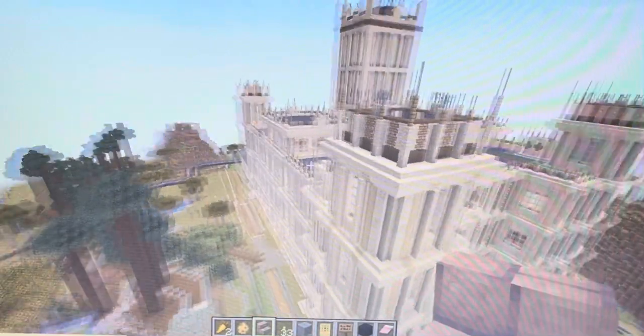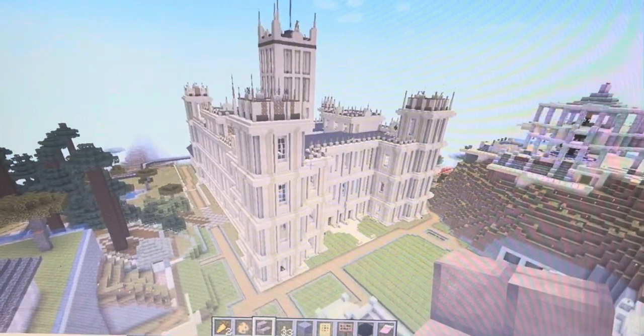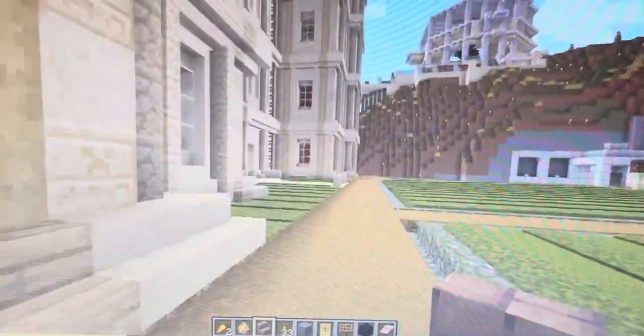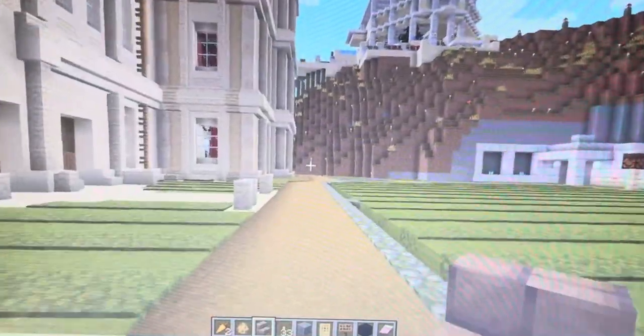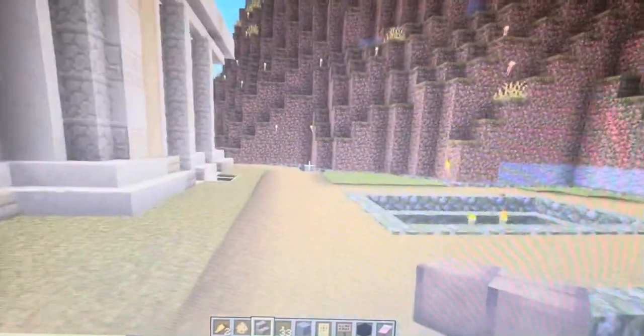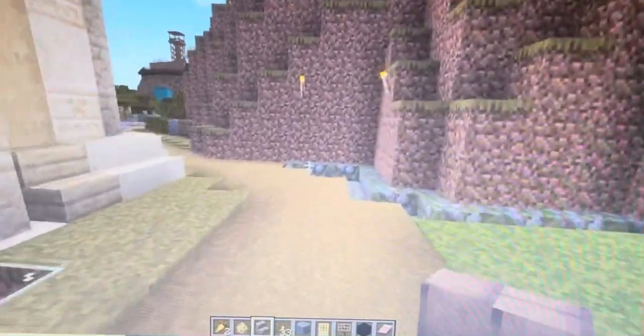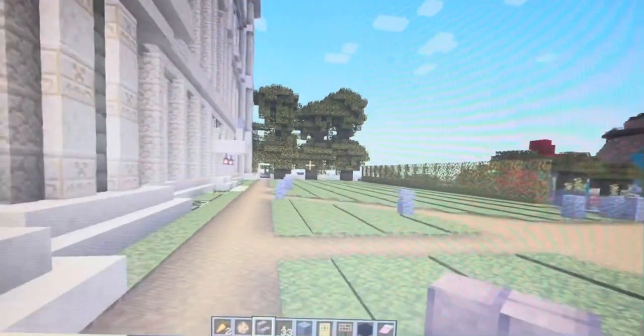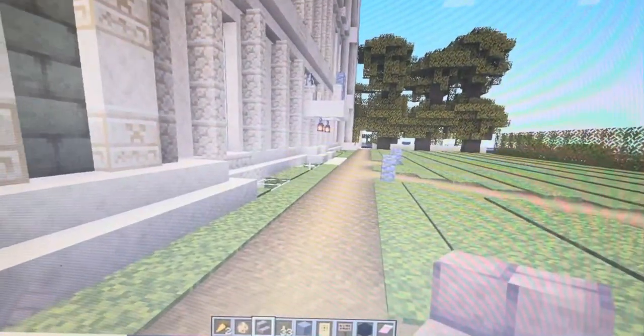If you are a fan of the television series Downton Abbey, then you know exactly what this place is. This is Highclere Castle in England, and it was the backdrop for the television show Downton Abbey, which I am absolutely obsessed with. My husband Garrett decided that he wanted to get the floor plan for the castle and recreate it in Minecraft, and it is absolutely stunning. It took him a little over nine months to get the outline of it done, but this place isn't even completed fully.